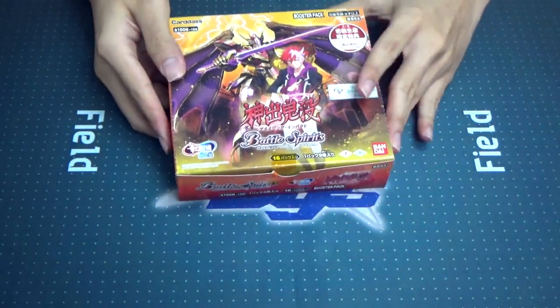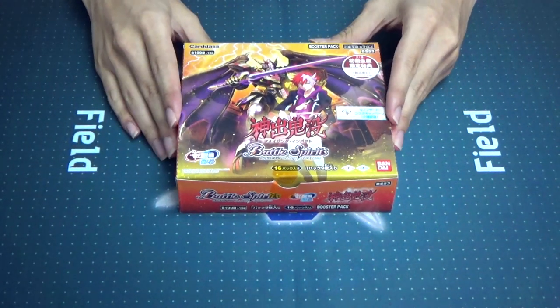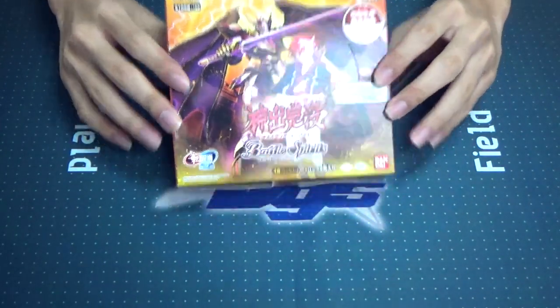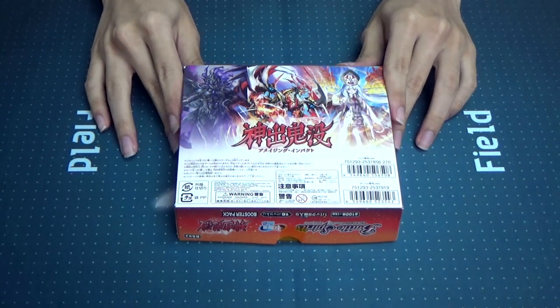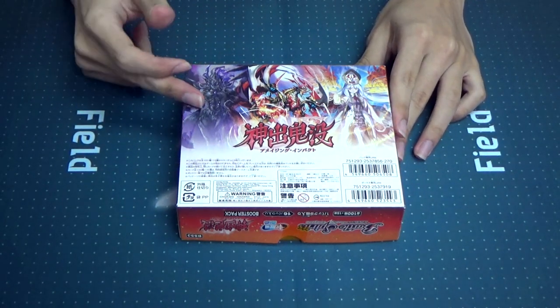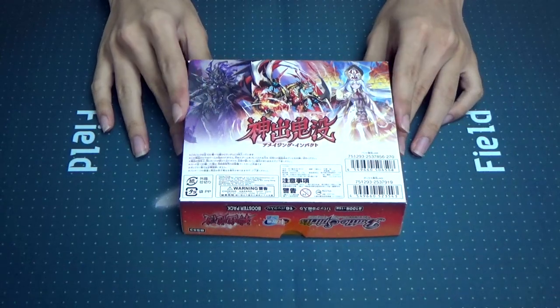Now we shall look at the box on the front here. First, we have Garrett and Swadish, of course, because we want to advertise that new anime. And on the back, we have the 3 X-rares from yellow, red, and purple origin families, with Amazing Impact written here — Lucifer, Tizarrola, and Marciana. These are very, very nice looking cards.